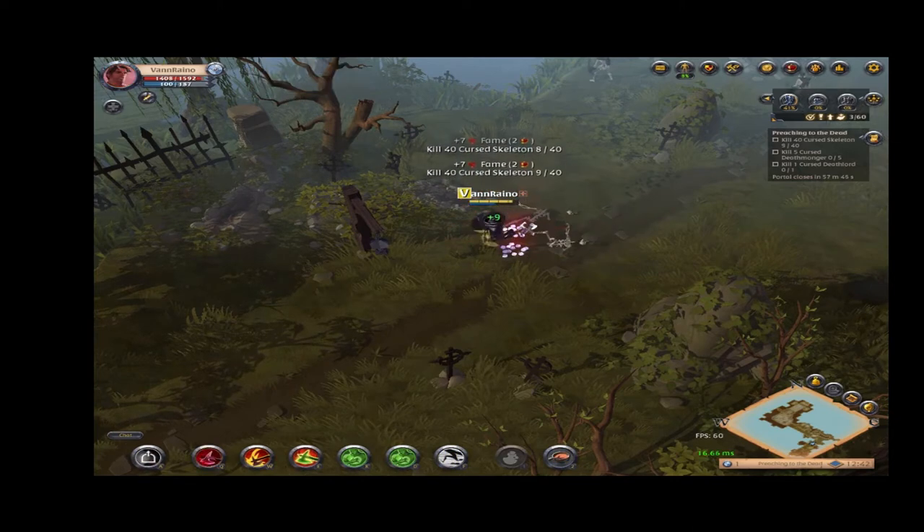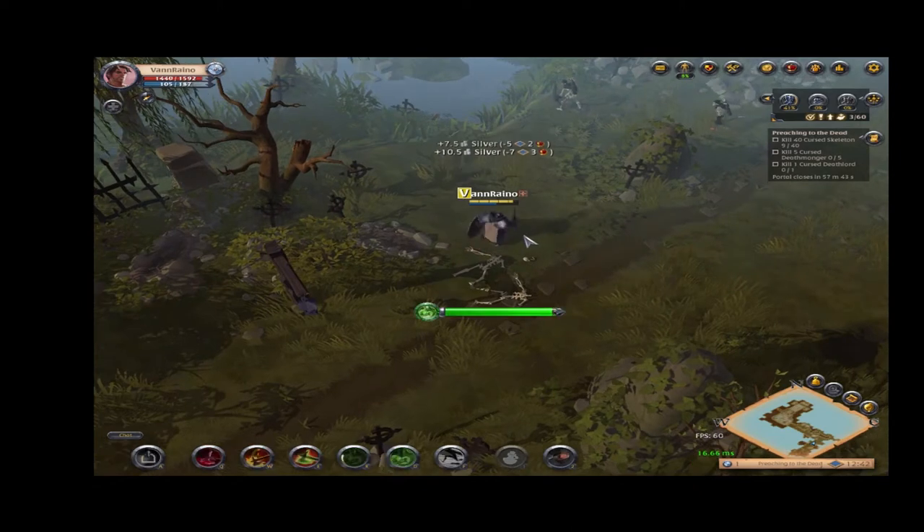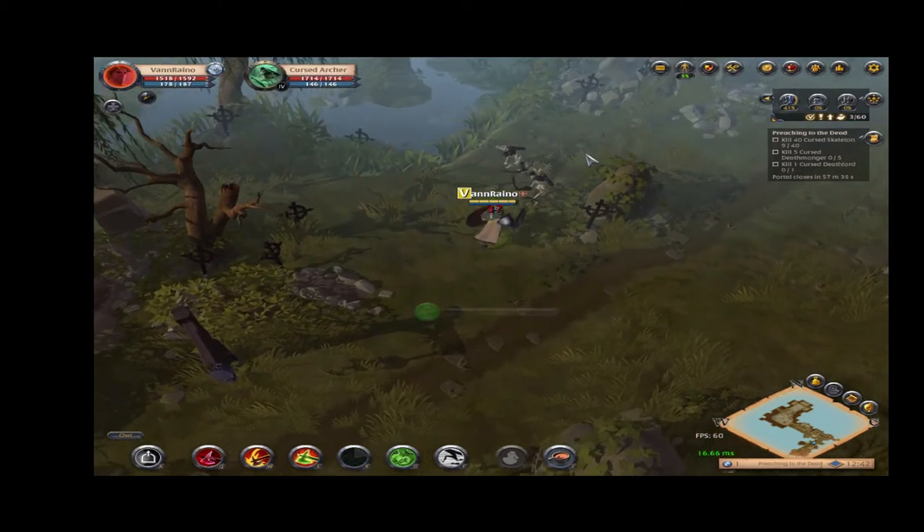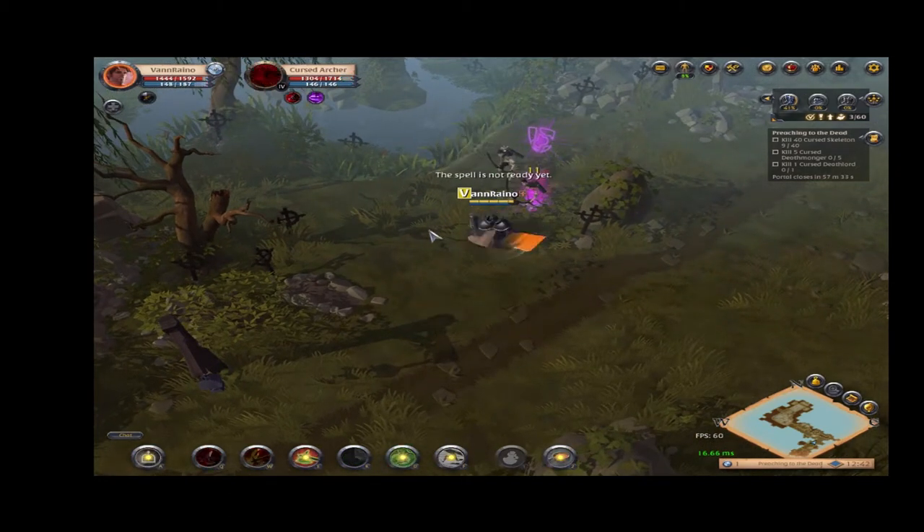It's kind of funny though. If you think about it, these skeletons don't do too much physical damage, probably because they can't put any muscle behind their strikes. But they are still affected by the bleeding status. Where all that blood is coming from, I do not know.